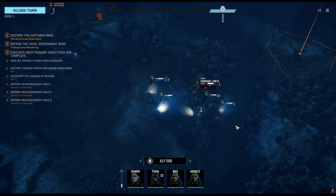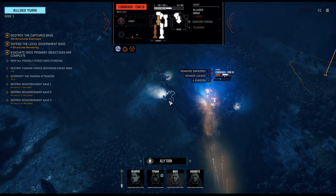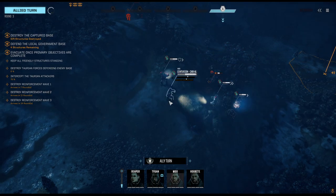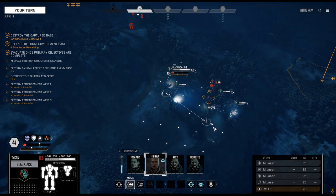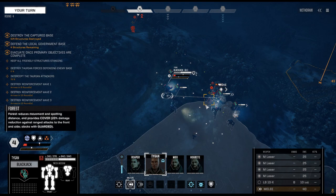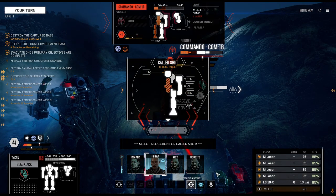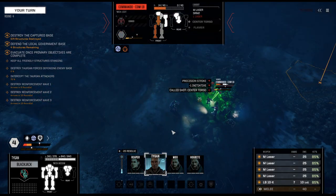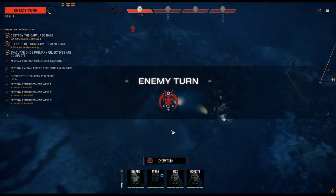Small lasers and medium lasers just to get that Commando worked up. Our towers help us a lot as the Commando will take even more damage. Tygen and the Blackjack move in — precision strike from behind this time with the LBX. Let's get this guy down. Good job, Tygen.